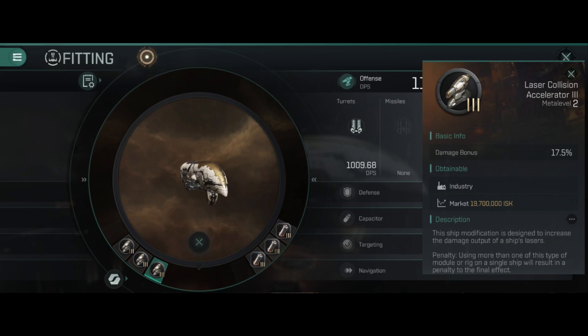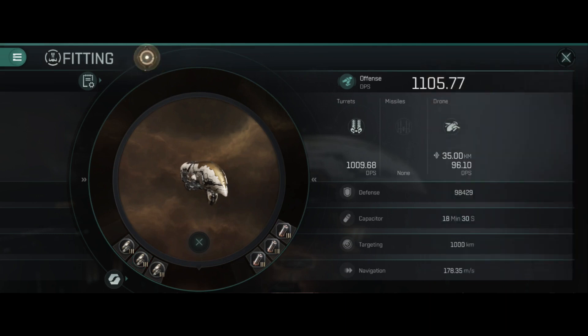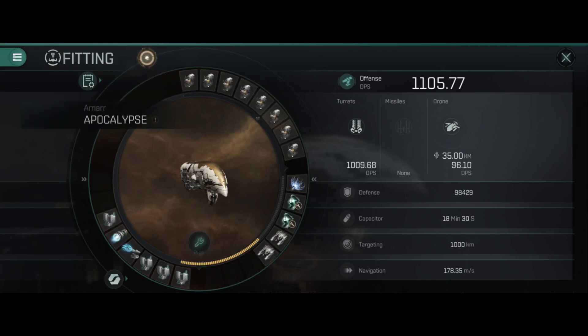In the rig slots we have two laser collision accelerator IIIs — it doesn't get any innate damage bonus to the ship — and one laser burst aerator III which gives activation time reduction. I opted for two damage bonus rigs and one aerator because the lasers draw so much power that firing faster can actually cause more of a power draw issue. If you put two aerators instead, I believe it will increase your DPS a little bit more.